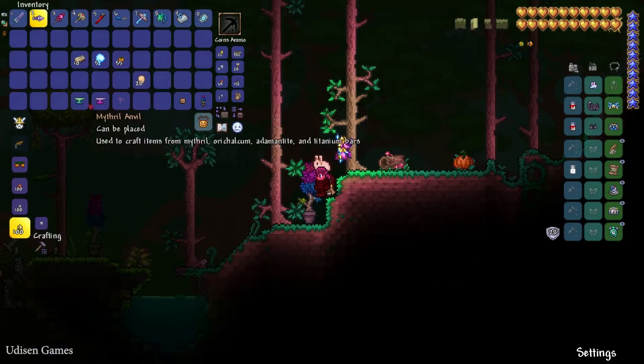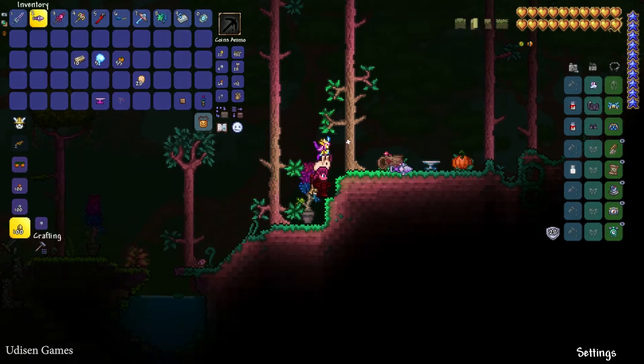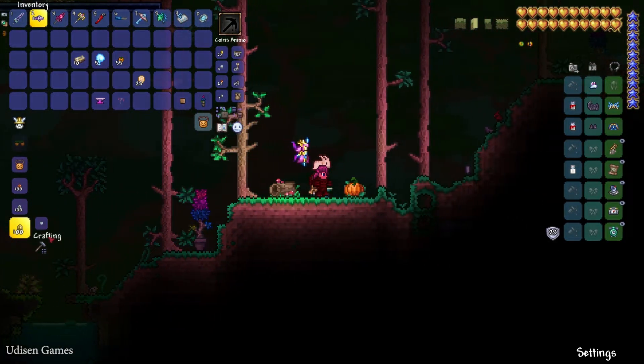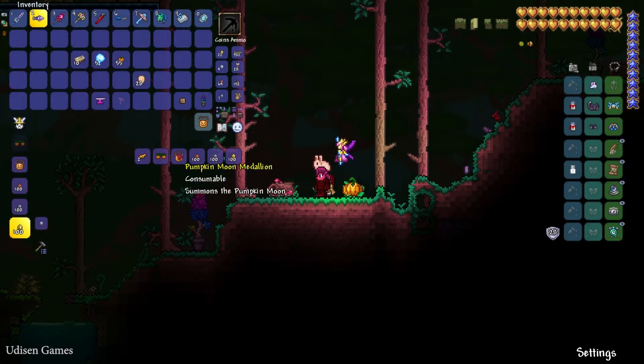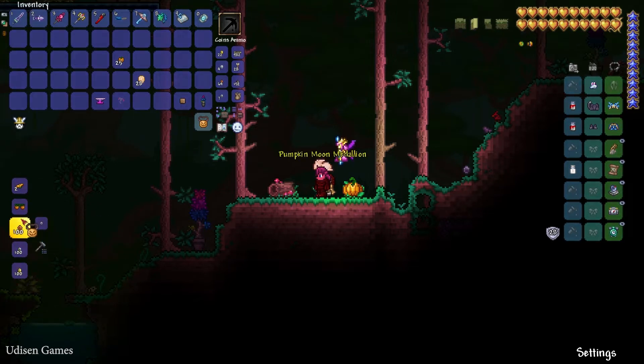After that, craft at a Mythril or Orichalcum Anvil — I already showed you how to obtain Mythril in Terraria. Stand near the anvil and use it as normal crafting. Press left mouse button and you craft the Pumpkin Moon Medallion.